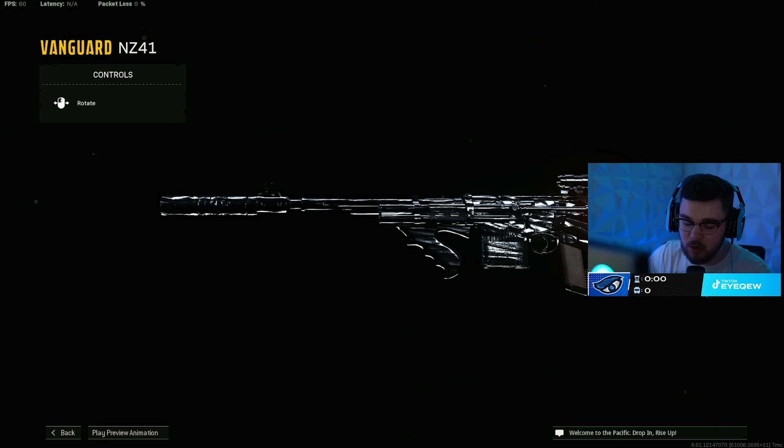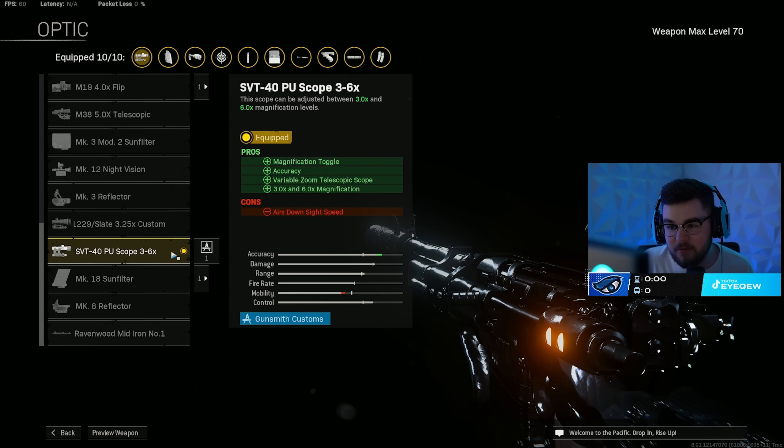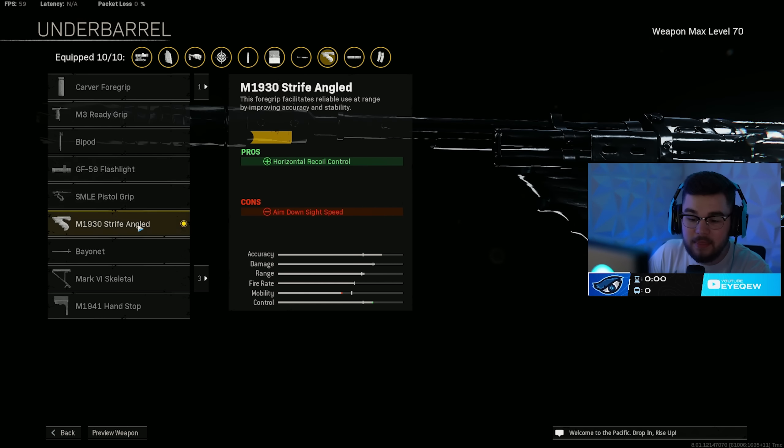Just like the other two builds, the MX Silencer makes you hit harder and more of a beam. On the NZ41 I love the Orbweaver 360 barrel — more highly accurate and controllable, reducing scope sway and gun bob, with that very important bolt velocity getting you closer to hit scan. I use the SVT 43 3-6x scope, the Orbweaver E-Pack for recoil control, recoil recovery, accuracy, and flinch resistance. Then the M1930 Strife Angled for horizontal recoil control — I just feel way smoother with it over the hand stop.